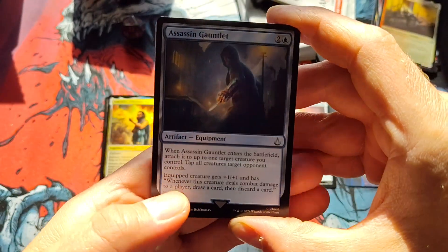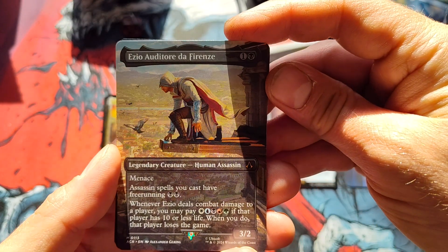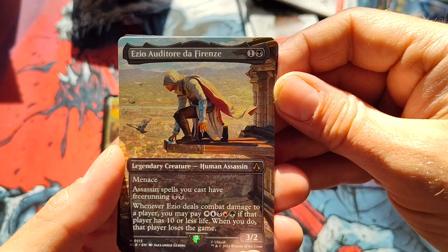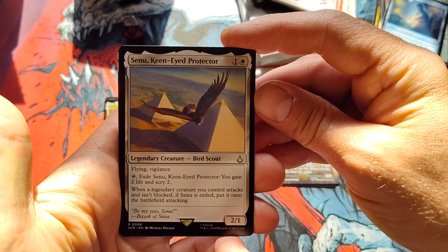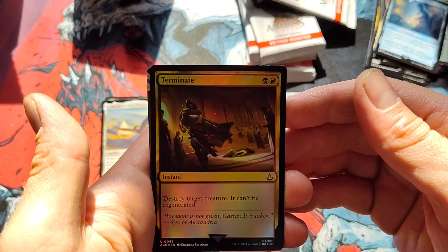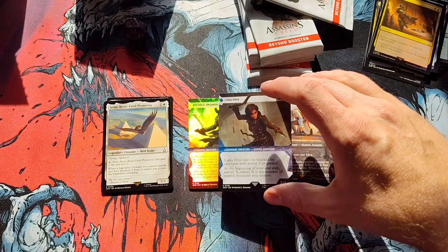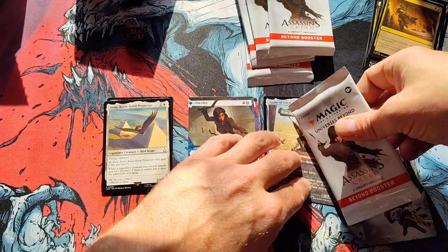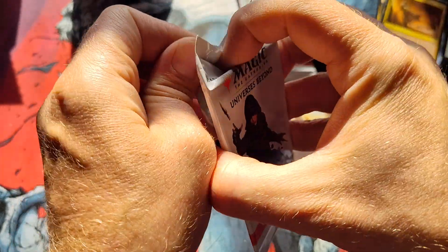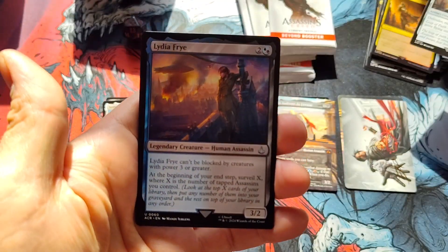I've got to work on the camera angle here. I've got a mythic — looks like a five-color mythic. I'm hearing beeping, I hope it's not from my camera. Keen-eyed Protector, rare. A foil Terminate and Lydia Fry. And I've got an art card with a stamp. Are you guys drafting this product? Are you guys playing sealed with it? Are you just not opening this product at all? Let me know.